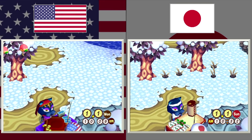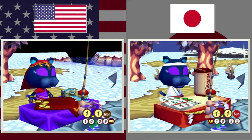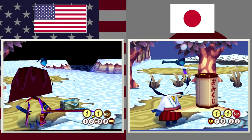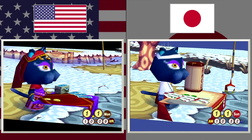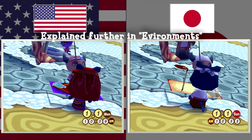Katrina normally has the same outfit between the two versions, but on this particular holiday — New Year's Day — you can see that Katrina swaps out her outfit in the Japanese version, whereas in the US version she keeps it the same. There's a lot to talk about here in general, but we'll save that for the environment section where there's a lot more context.